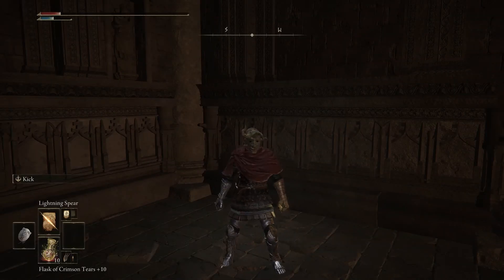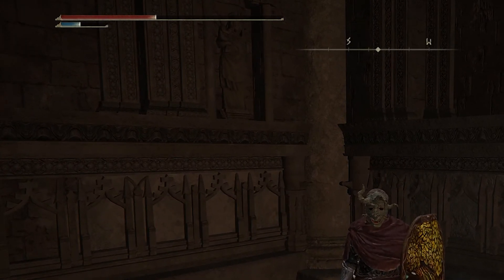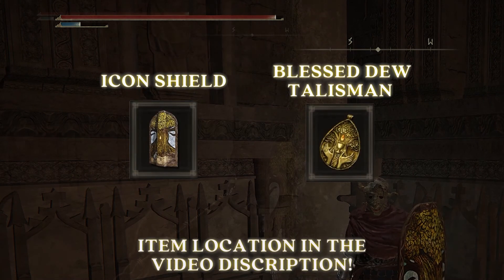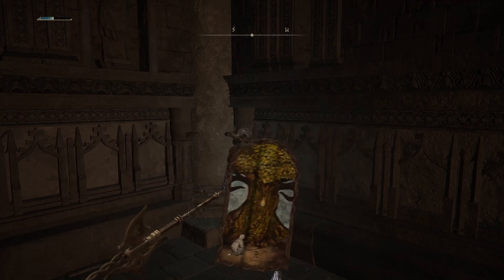One way you can hedge that bet is to throw on some regen gear and take a break at a safe spot. This is a little time consuming, but it works in a pinch. The Blessed Dew Talisman and the Icon Shield are both great regen items to keep on hand.